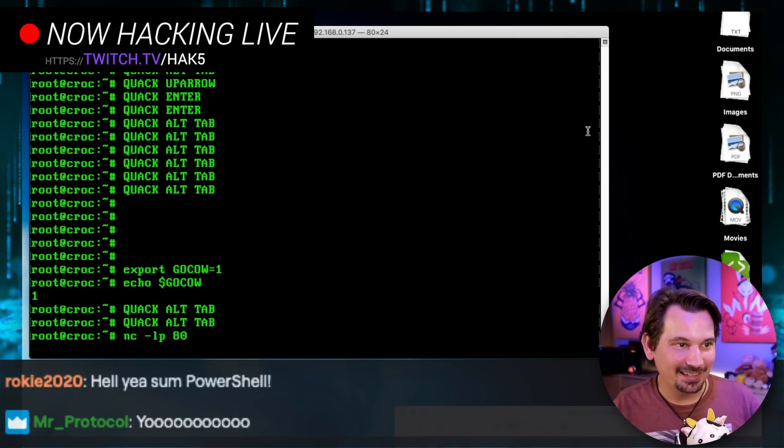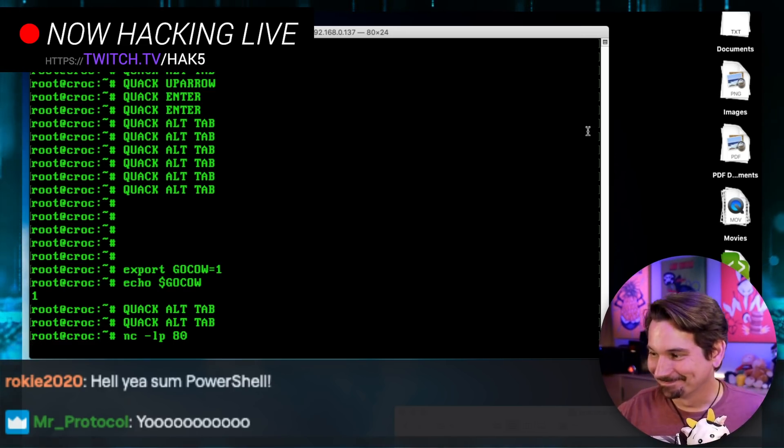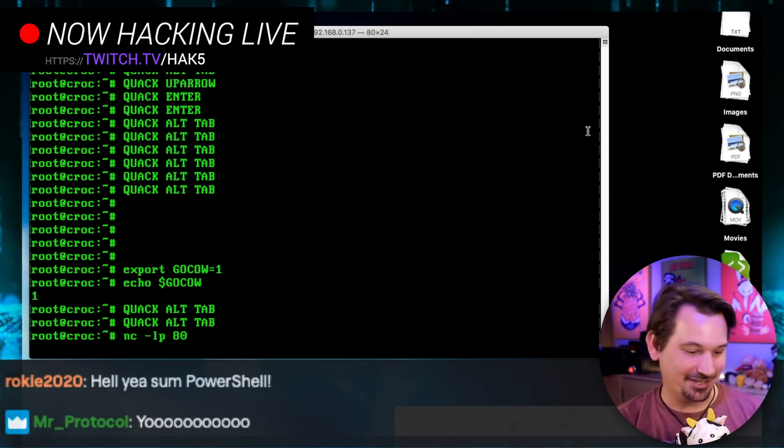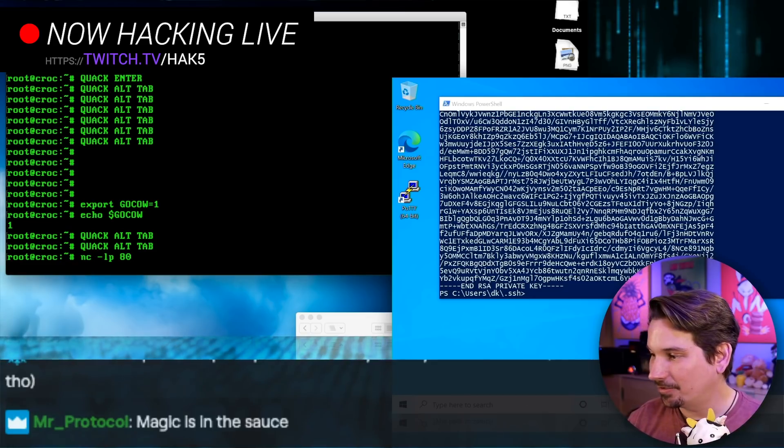So now we're listening on port 80. You see where this is going. PowerShell, show me some magic. So we can see our receiver netcat and our victim box here.